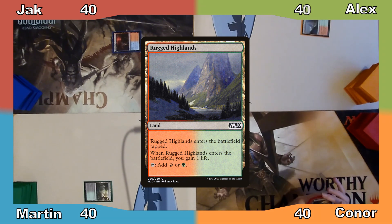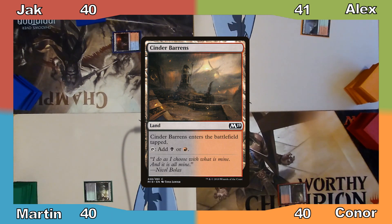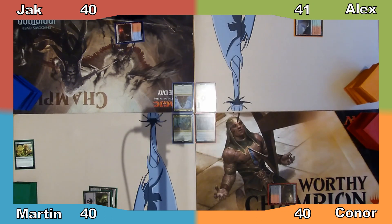Alex plays Rugged Highlands, gaining a life, then ends his turn. Connor plays Cinder Barrens and passes to Martin. I play a Swamp and then cast Farseek, searching my library for an Island, putting it into play, and passing the turn.